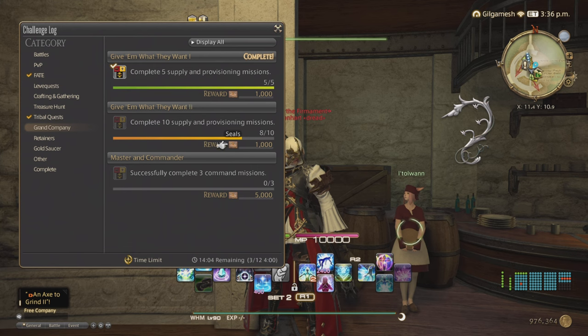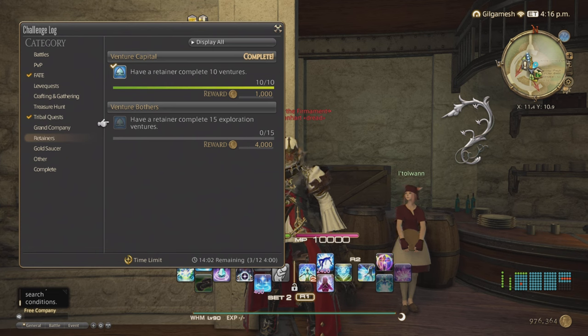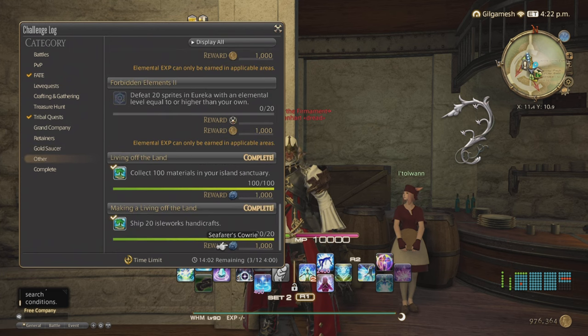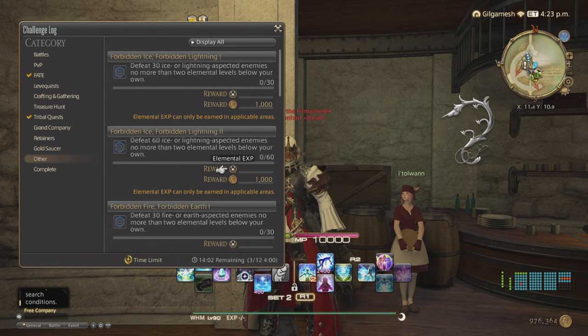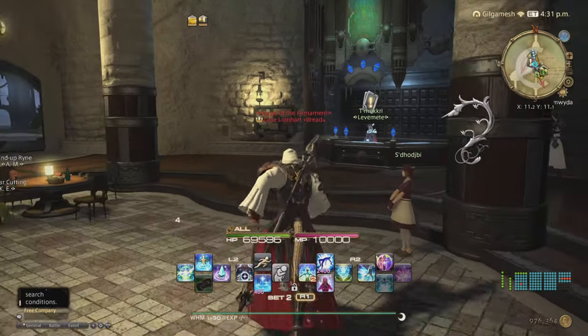Your Grand Company section does not give you gil but doing it for the completion section will help. Retainers: have a retainer complete 10 ventures — either specific items or quick ventures — and you must have three retainers to complete the 18-hour exploration ventures, since two can only give you 14 per day. The Gold Saucer doesn't give you gil but counts toward completion. The completion section gives 10,000 gil for completing five unique challenges, 10, 15, and 20, and 15,000 gil for completing 30. Doing this every single week can make you quite a lot of gil. Next are leve quests, which you unlock in A Realm Reborn.